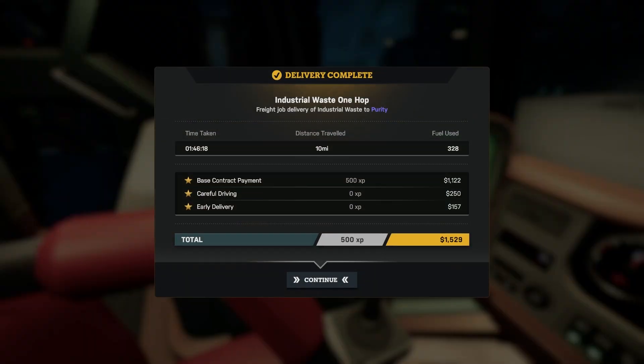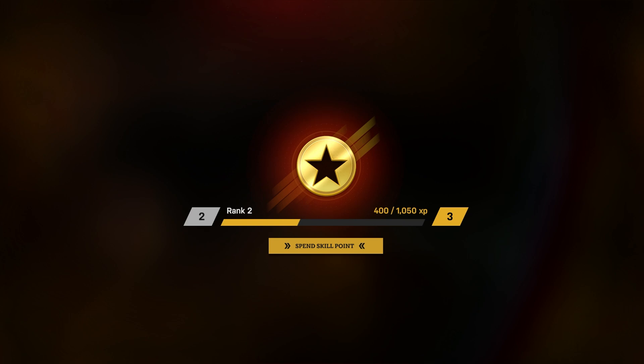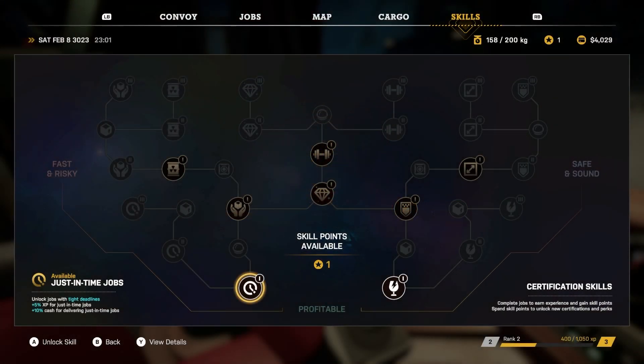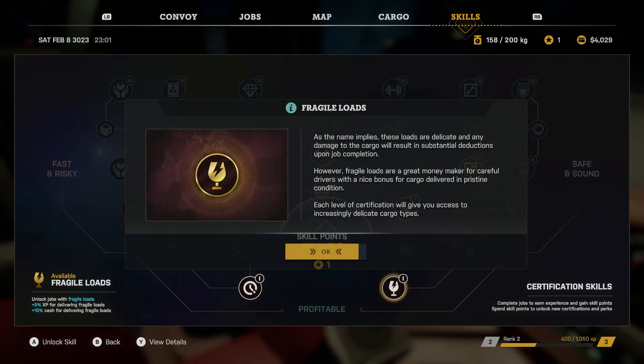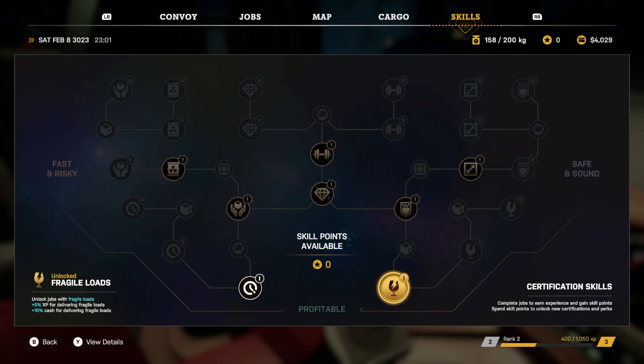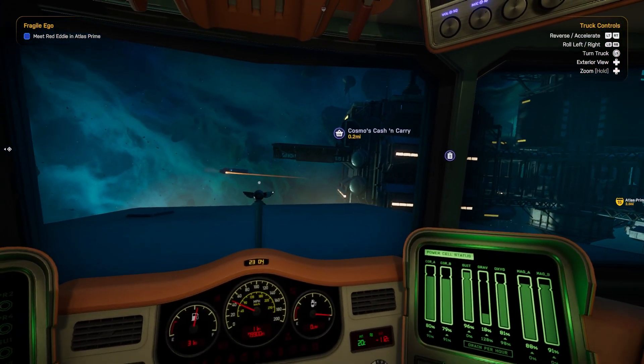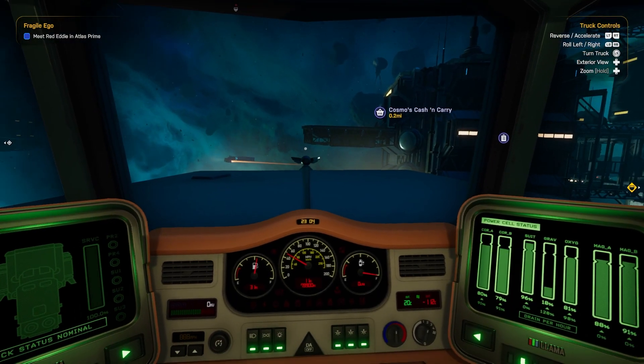We just detach and we've been paid - and we should level up, which means we've got a skill point to spend. We can unlock just-in-time jobs or fragile cargo; I'm going to go with fragile, which means be careful with the cargo. I've traveled back to Jefferson's place to show you one of the shops.